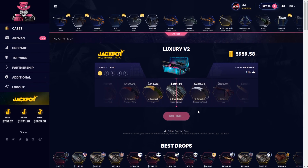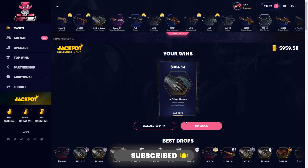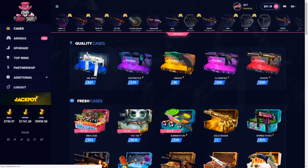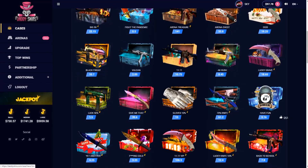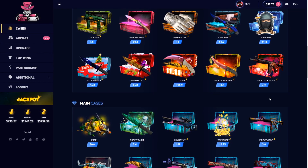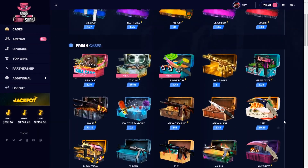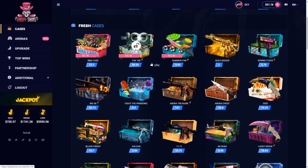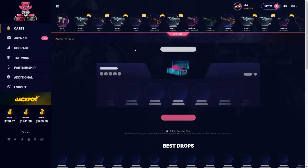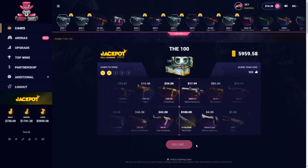$300 back - there we go, that is better! $304, and we've got $97 left, so we've come back slowly. We've got $97 left, let's just try something for $90. Let's do the $100 case, let's try it out again, let's open two of those for $91, let's just go and see how it goes.